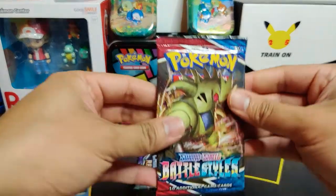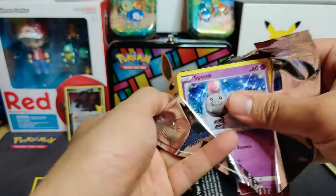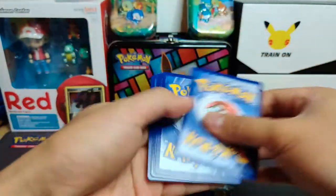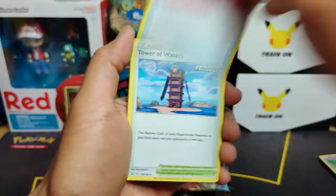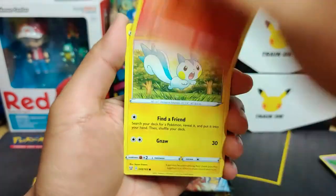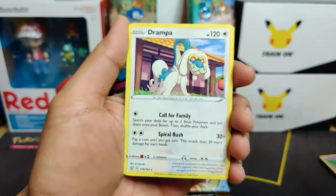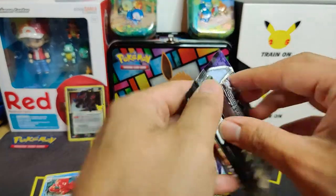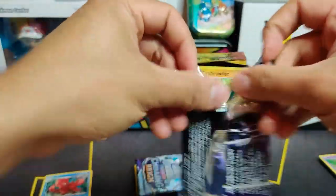Battle Styles number three - still nothing too exciting. The holo rare technically is a hit if you want to count it, but we're looking for something cooler. Grass energy, Escape Rope, Tower of Waters, Luxio, Spoink, Bronzor, Tepig, Pachirisu, Mienfoo, reverse holo Phoebe. So only a holo rare from the Battle Styles. Onto Chilling Reign - hopefully something out of these nine packs because so far out of three, just nothing.